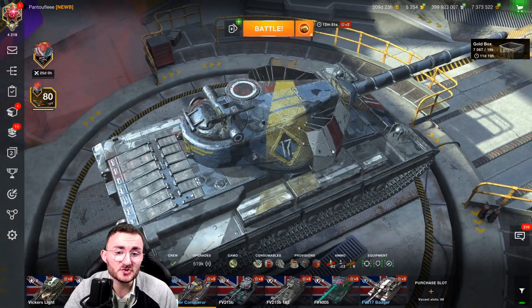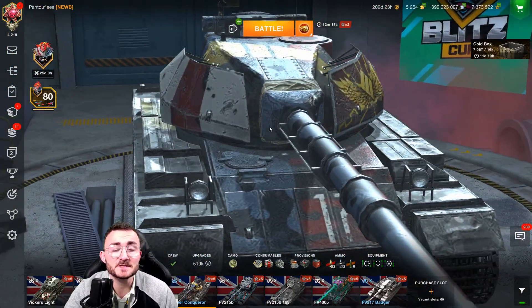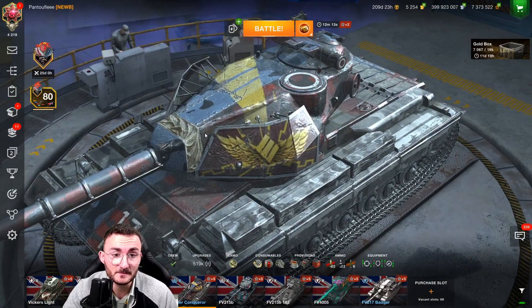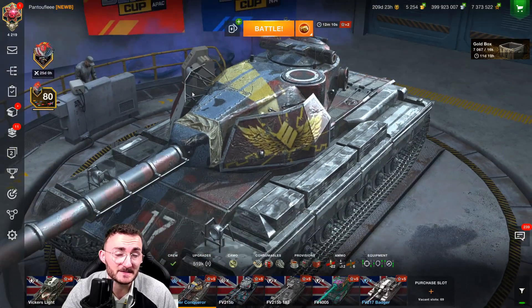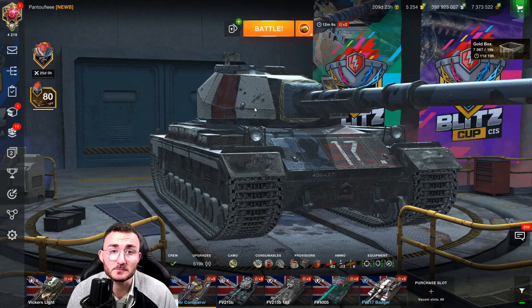On top of that, spaced armor pretty much everywhere on the upper part of the hull, also on the side of the turret. And when you have that much armor already mounted on the tank plus some 20 millimeters of spaced armor on the sides, you are nearly indestructible in hull down.